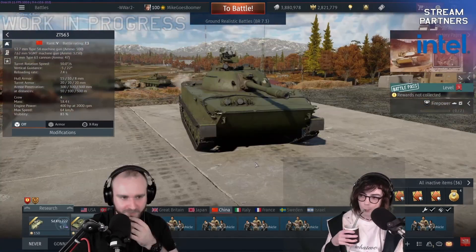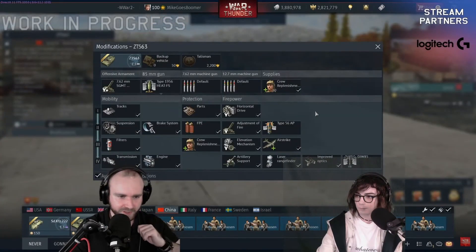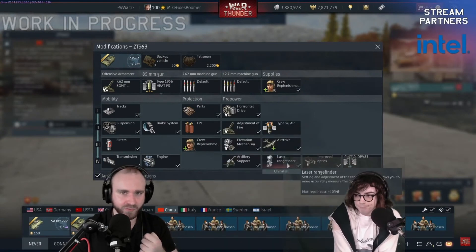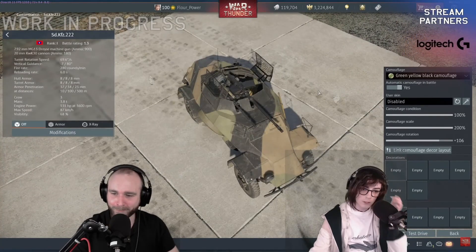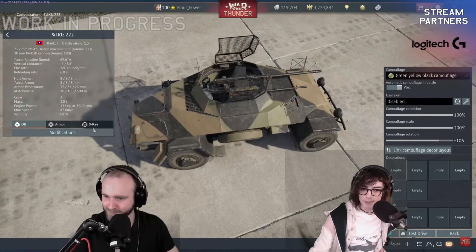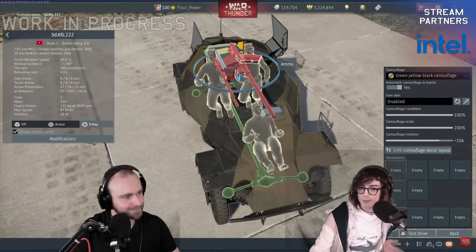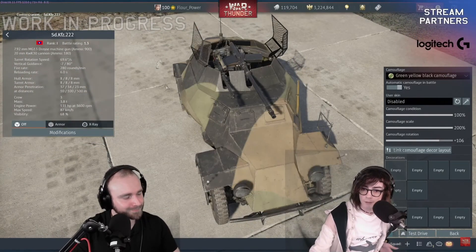The ZTS-63 — to be fair, it's junk. It does have two interesting things: access to an APFSDS shell and a laser rangefinder. This is the Chinese version of the 222. The differences are mainly a slightly weaker engine and an earlier version of the gun — the 30mm — which fires slower but has a 20-round magazine instead of a 10-round magazine.